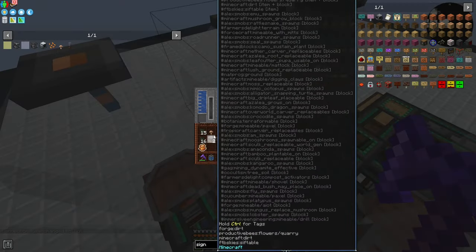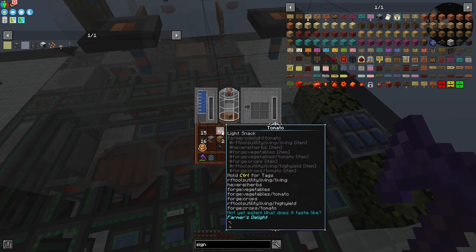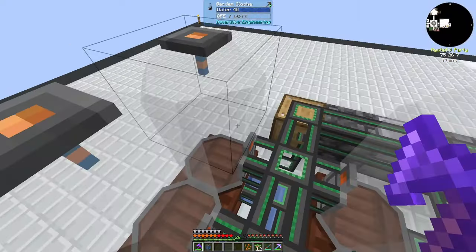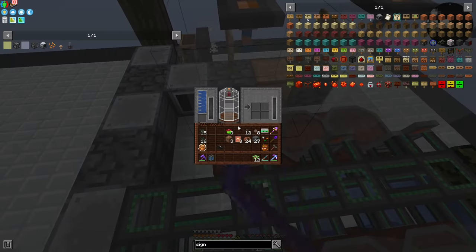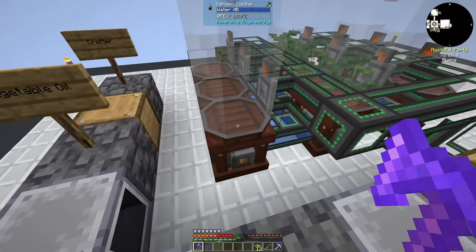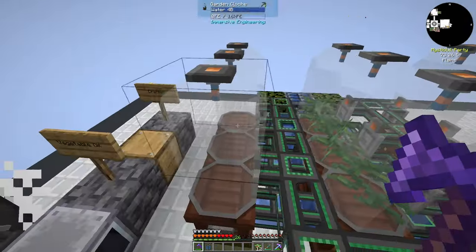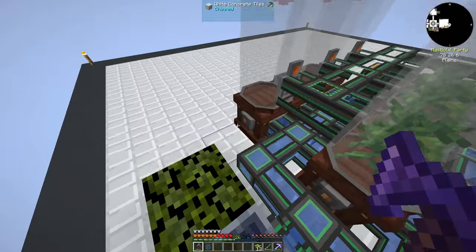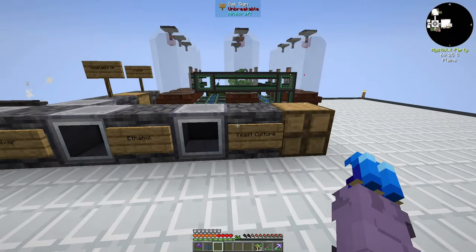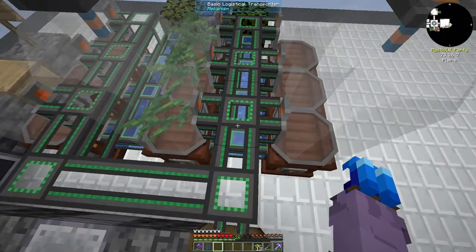We'll do tomato seeds in the middle and mendosteen on the edge. Three garden cloches should be enough — I can't imagine needing more than that. However, if we do need more, we can run fertilizer into them or expand backwards a bit. I think three of each will be fine. The system is decently compact and shouldn't be too bad.